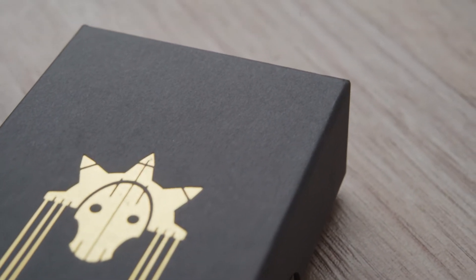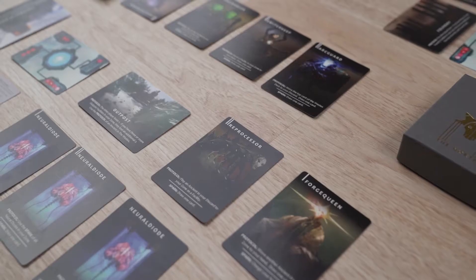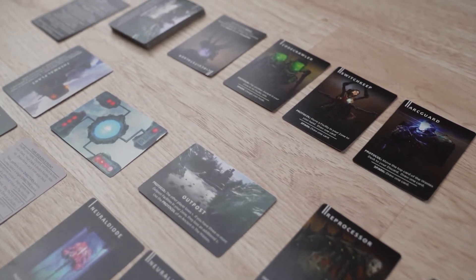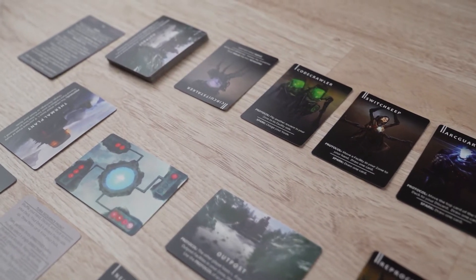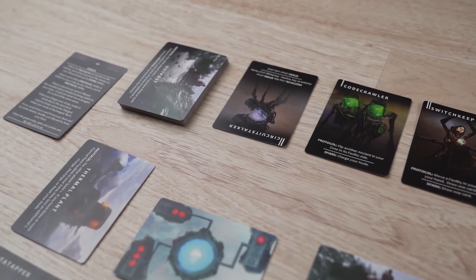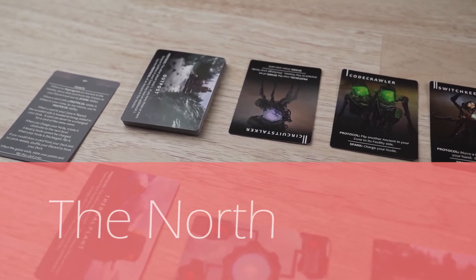You awake in the frozen wastes. The barren land is cold and familiar. This isn't what was promised by your ancestors, but there is still hope. If you can reprogram the dormant machines, you can create utopia. But you are not alone. There is another who seeks the same, and another who seeks to claim the North.